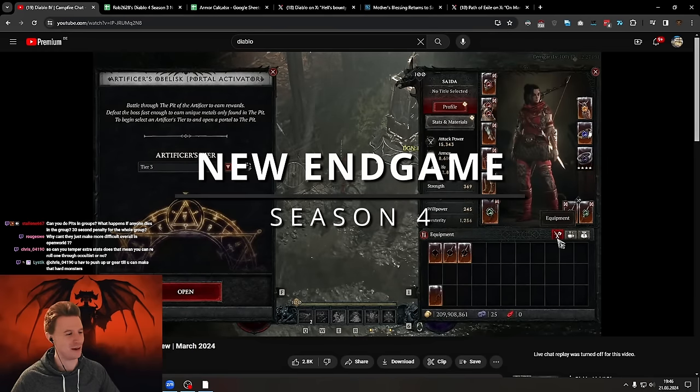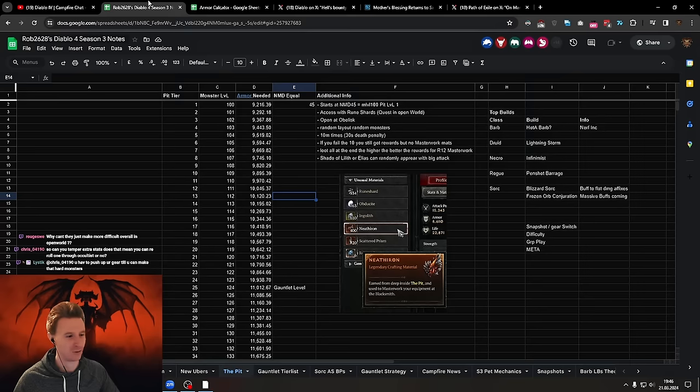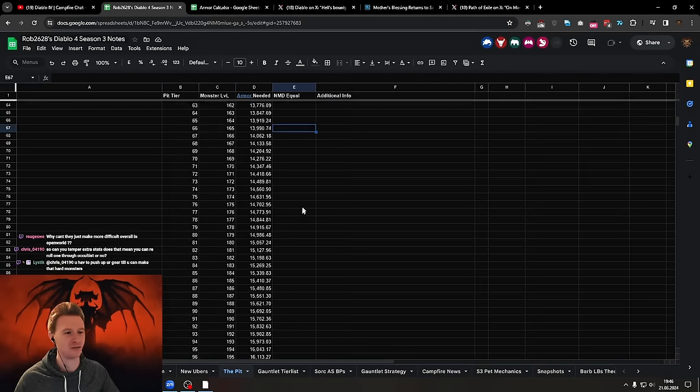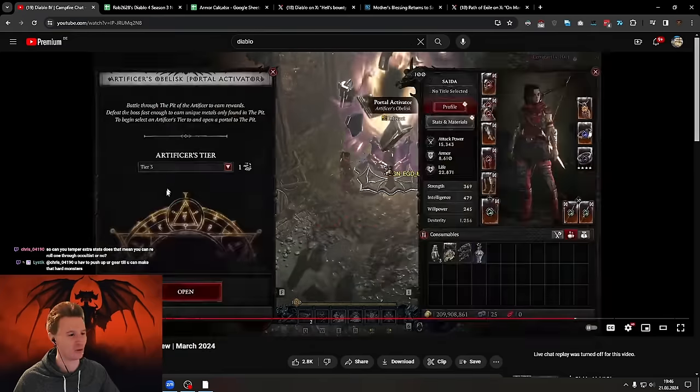Hey everybody, it's Rob here. We are getting a lot of new endgame systems in Diablo 4 and I want to talk in a lot more detail about the things we've learned so far. I also went ahead and made quite a few calculations, like showing you how much armor you will need on each of the different tiers of the pit, and we're also going to look at the new uber uber bosses.